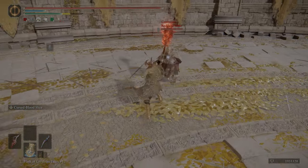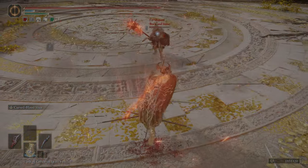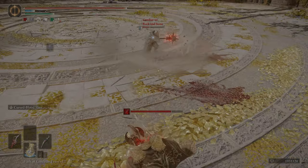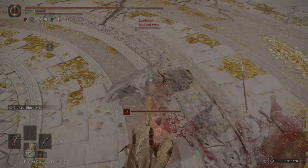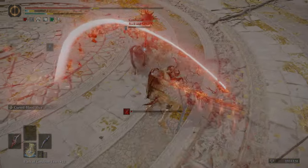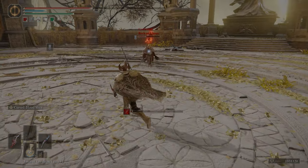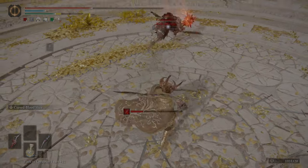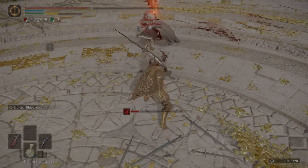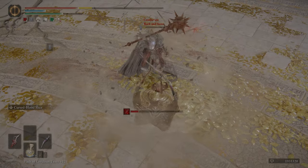With Reduvia you want to invest more into Arcane, and with Morgott's you invest more into Dexterity. Combining them gives you a Dexterity-Arcane build with very good damage and decent bleed buildup. But the main point is you can combo very effectively the dagger offhand light attack with the curved sword heavy, light, running, and rolling attacks to prevent aggression and keep the opponent in stun lock.